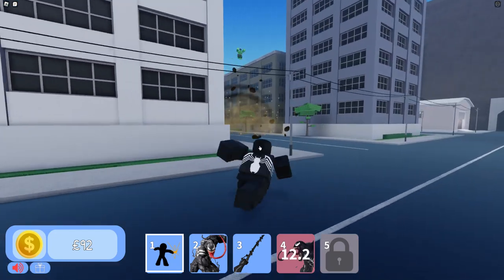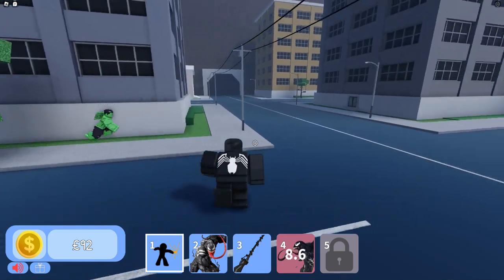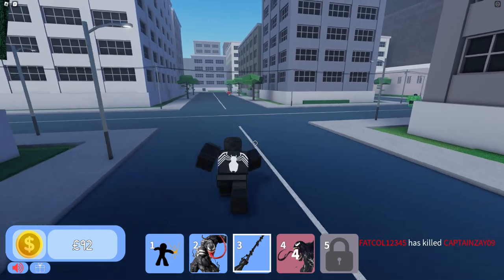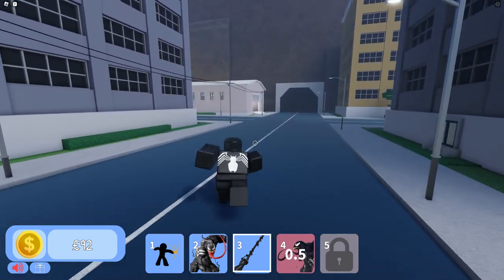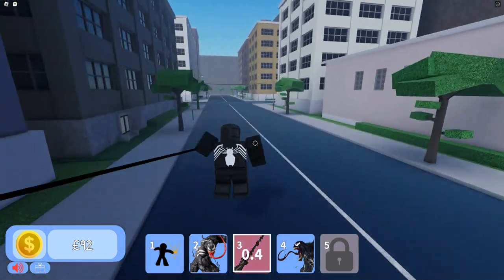You might be wondering why I'm making a full blown tutorial on a character as simple as this — it's because he has something secret. I had to call it V-boosting, it's something I created myself. Here's how you do it: you just find a place on the ground and spam the grappling hook.